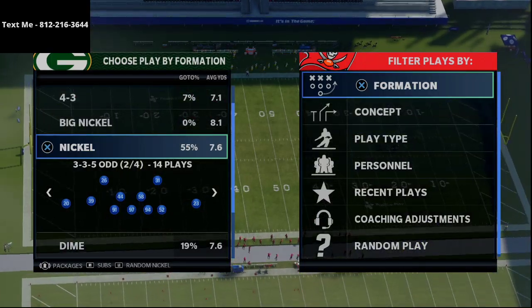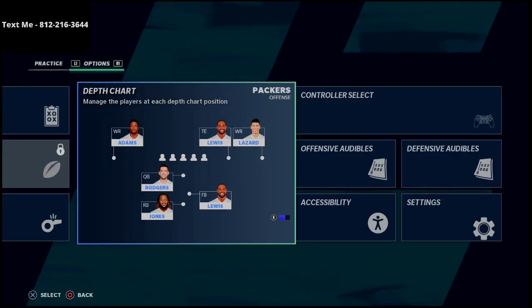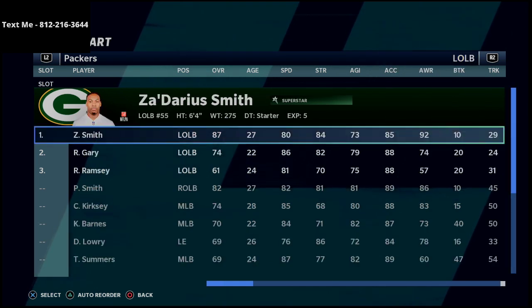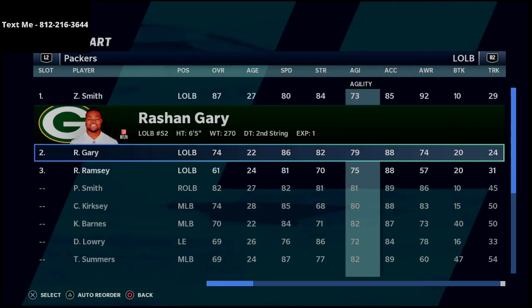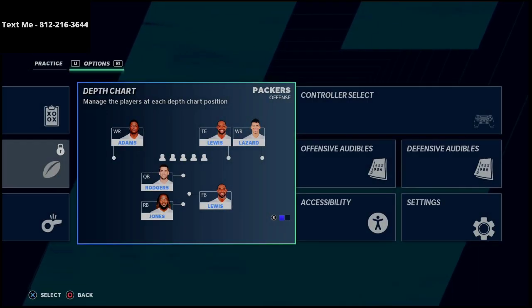There's one key thing you need to understand about this blitz. The guy you want coming in on the pressure — the guy that's going to come in free — it's absolutely critical that he must have less than 80 agility. So 79 agility or lower is the key. Here, Darius Smith is my best pass rusher on the Packers and he has 73 agility, which is under that threshold. You could also do this with Rashawn Gary, but not with Preston Smith.